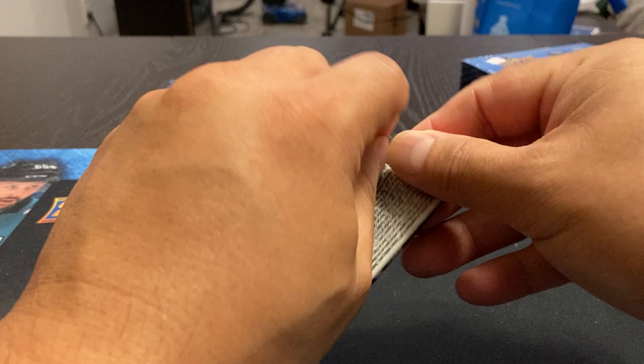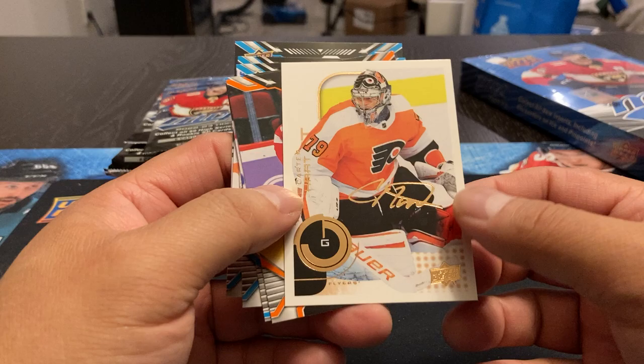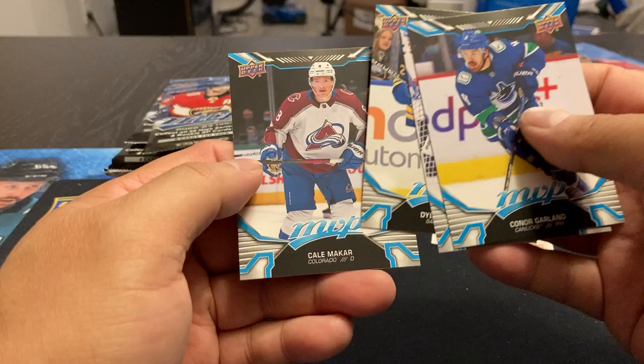So here we go. Kind of similar to the previous designs. Pierre-Luc Dubois. No real stats on there. I think every pack they got one high-number card — Drew Lynn. There's a facsimile auto, Carter Hart. That looks a little bit different. We got the Ice Battles, so that's still a mainstay from last year. Robbie Fabry, Connor Garland, Vasileski, Cousins, and Cale McCarr.